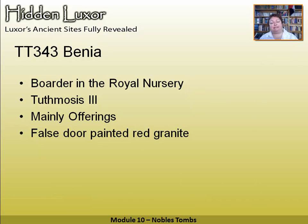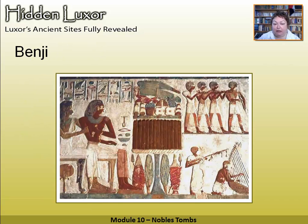The next tomb — if you're running out of time you can skip on — he was a boarder in the royal nursery under Thutmose III and his false door is painted red granite. He's got a nice little pile of offerings including some cos lettuces. The lotus going around the wine jar is interesting — apparently lotus juice gives you a little bit of a natural high, and they would let it drift into the wine, rather like early Coca-Cola which had cocaine in it. And then there are some musicians.